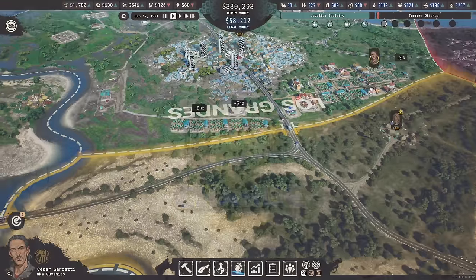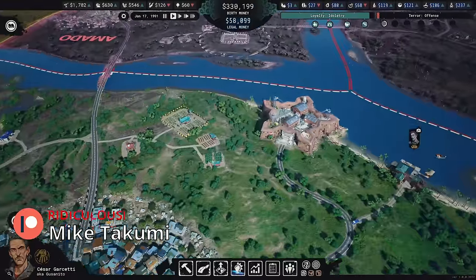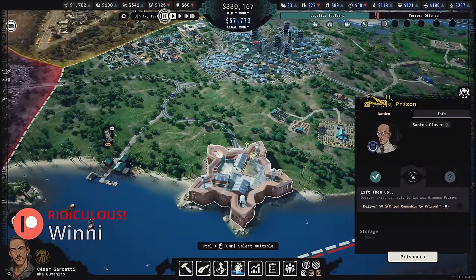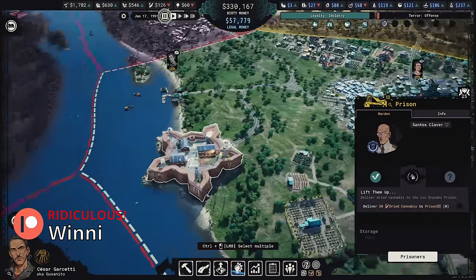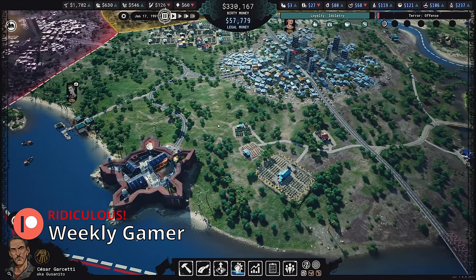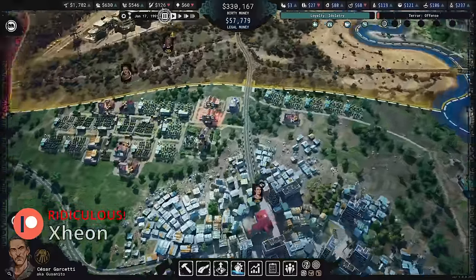Welcome back to Cartel Tycoon! Today we're going to bust Nacho out of prison. I've delivered all the televisions and game consoles I needed. Now it says I need to deliver dried cannabis to the prison — that's what I'm going to do.